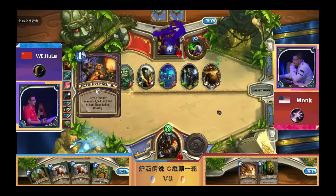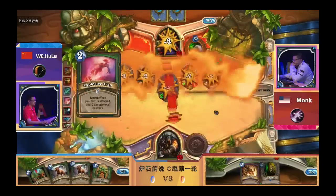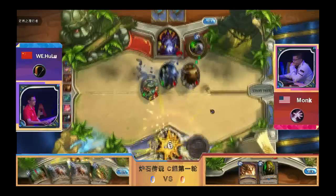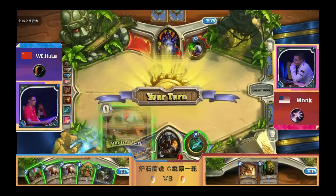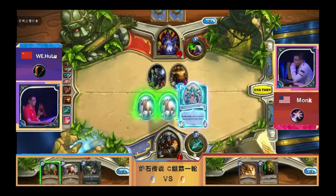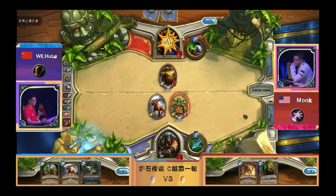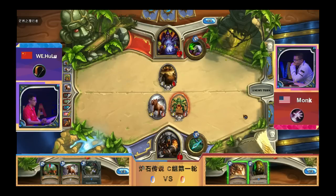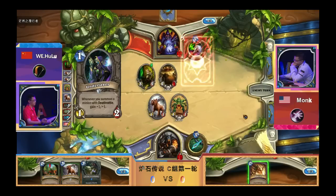He goes with the push-for-damage play you suggested. The buff comes one turn too late and Unleash doesn't like the board — decent play. Also, not trading for Harvest Golem means when it dies it will trigger the Knife Juggler again, so this might be pretty bad. You can assume he'll draw into a Knife Juggler though, right? But it's strange that he'd push for one damage there.